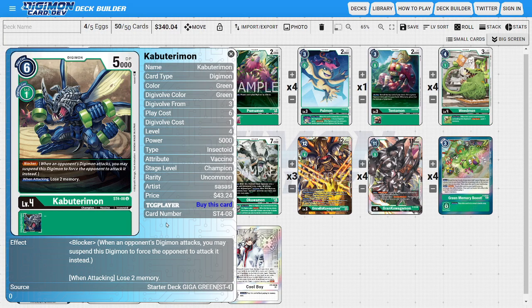The last Champion of the deck is going to be four copies of Kabuterimon — the starter deck Kabuterimon. He's the deck's dedicated blocker. Most of the time we're using him to Evo for one so we can climb our stages as efficiently as possible, while him also being an Insectoid to use for our Insectoid-based synergies.